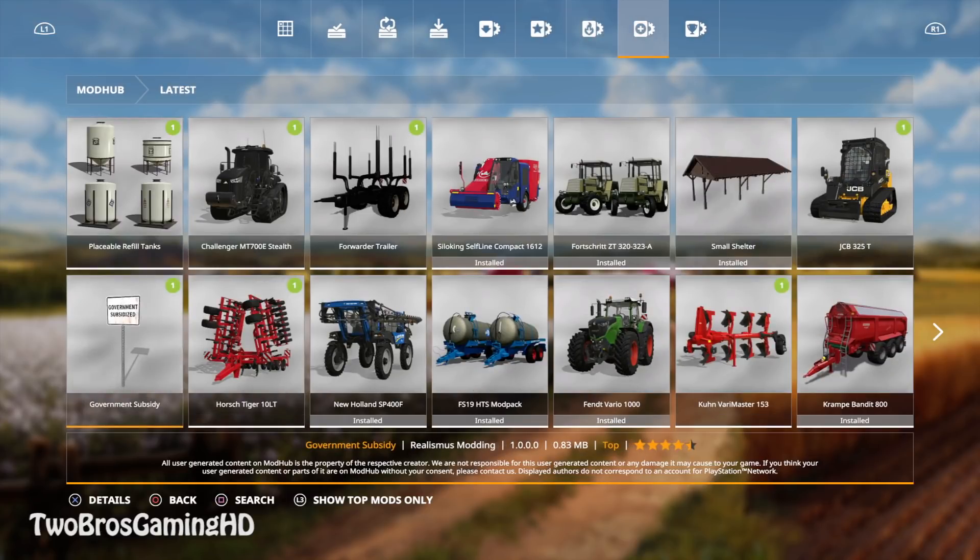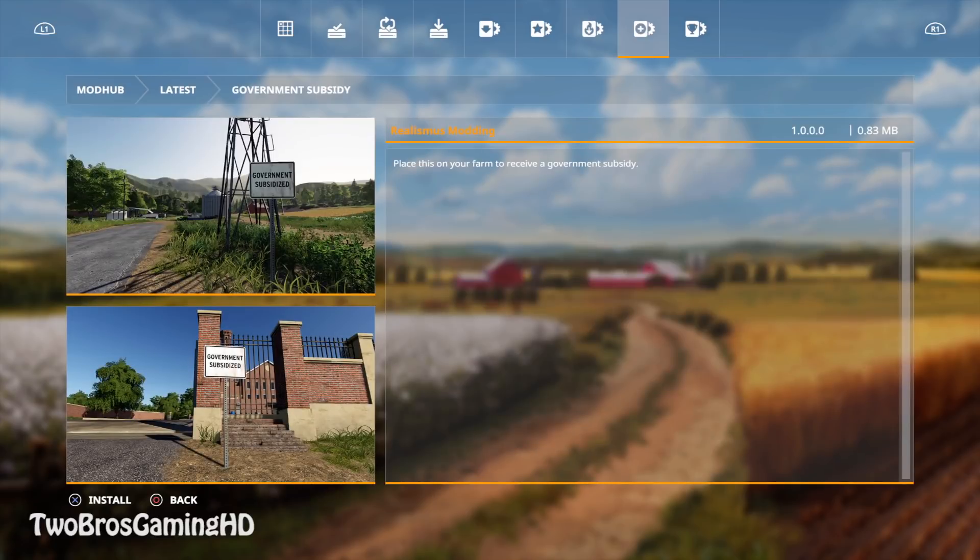We got five new mods today: the placeable refill tanks, the Challenger MT 700E stealth mode, a forwarder trailer, and the horse tiger 10 LT which is 10 meters wide. But what I'm gonna focus on in this special video right here is the Government Subsidy mod. This is from Realismus modding and it's pretty cool. The description reads: 'Place this on your farm to receive a government subsidy.'